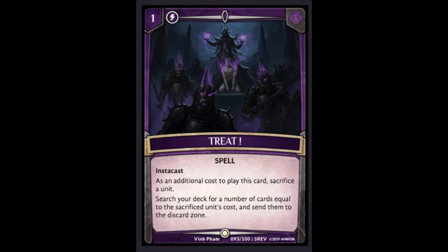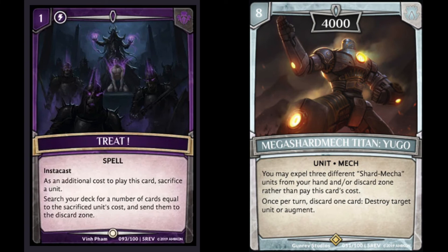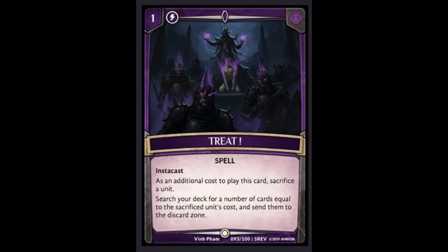For now its interactions are mainly with Dark — sending something like Shade of the Silver King to the discard zone, or the pieces for the Shard Mecha to the discard zone. There's an endless possibility of cards that you want there and are viable with Treat. So definitely fantastic right now, and it's only going to get better.